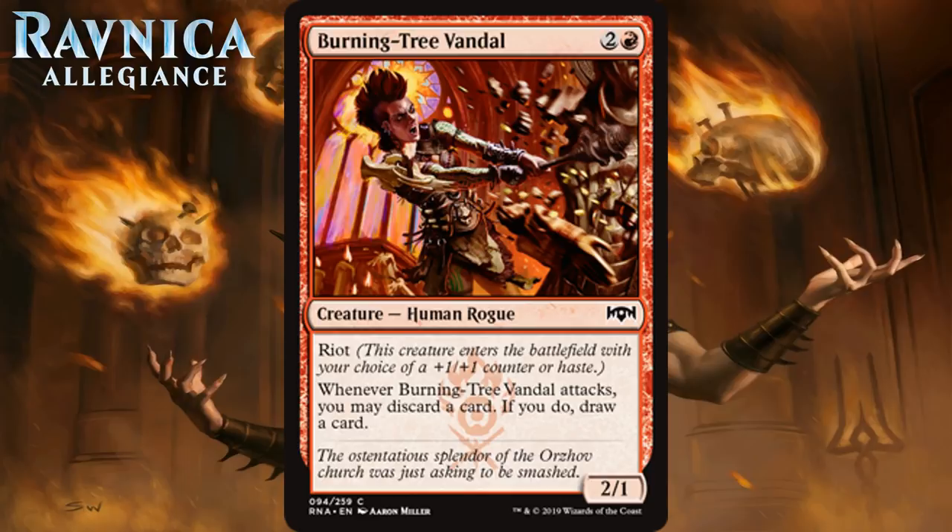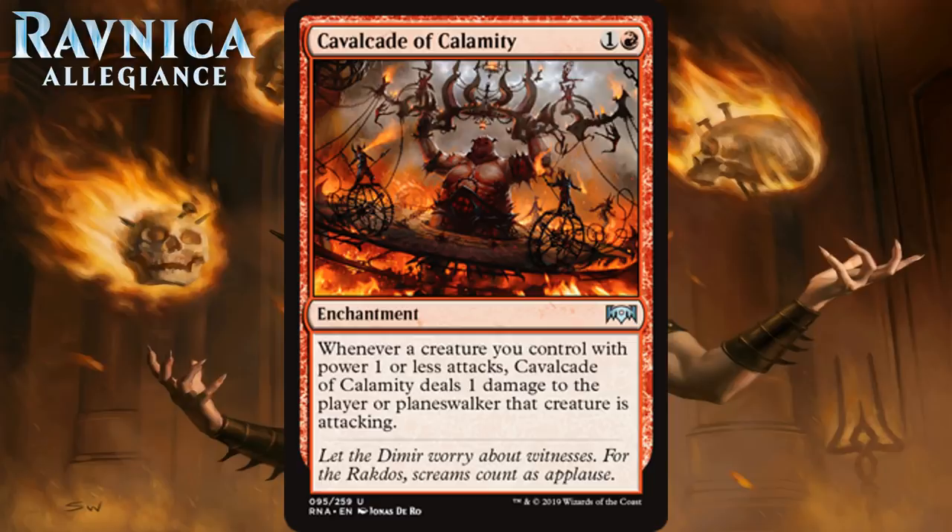Next up we have Cavalcade of Calamity, which for one generic and a red is an uncommon enchantment. Whenever a creature you control with power 1 or less attacks, Cavalcade deals 1 damage to the player or planeswalker that creature is attacking. This is kind of a build-around, but making use of this effectively is nearly impossible in Limited. You need enough small creatures, which means stuffing your deck with one-power creatures — not a good game plan. They'll quickly get outclassed, and that's why this is an F.